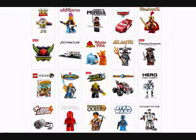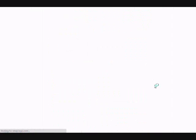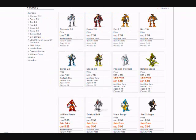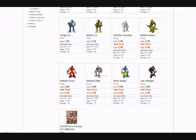This is about Hero Factory. If you've checked lately, it says the 3.0s are not here yet — yes, it's true, they're not here. But the original heroes are on sale price, which means they're trying to make room for other sets, aka 3.0s. As you can see, Stormer, Breeze, Burno, Bulk, Surge, and Stringer are all on sale, which probably means they're trying to make room for the 3.0 Hero Factory sets.